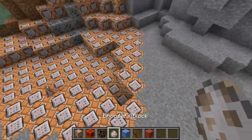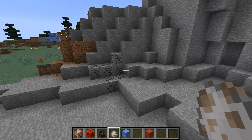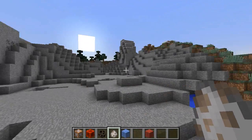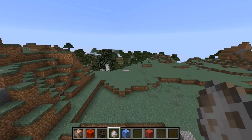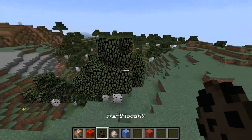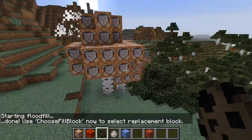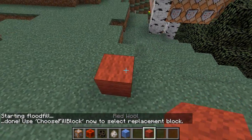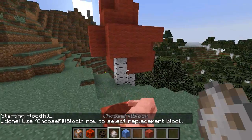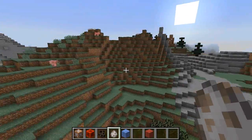I can change all of these blocks now — I'm just going to change them back to stone, but I can change them to whatever I want. You can flood fill any area you like; it just goes and finds all nearby contiguous blocks that are the same type, and then if you want to replace them with something else, you just pick the block you want to replace and use the other spawn egg on that block, and it changes those blocks into that kind.